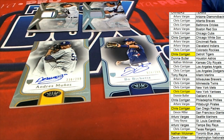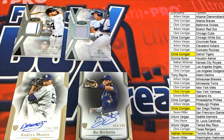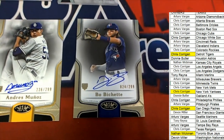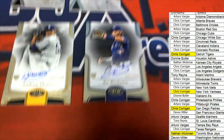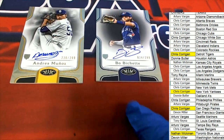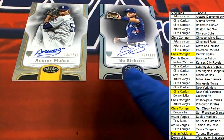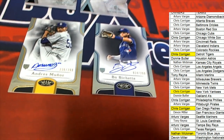And we got the young Bo Bichette rookie — so yeah, that was a lucky box. Those are our four hits. You can see the different colors of the parallels right there — actually, those are the team colors, that's what it looks like to me. Because they're both numbered to 299, they put the team color on there.